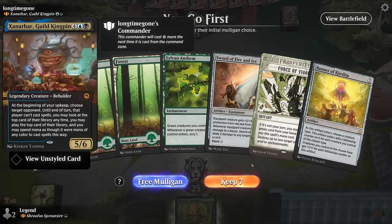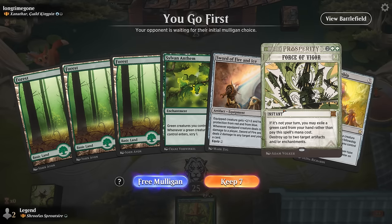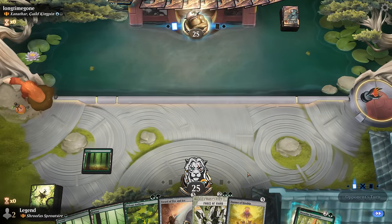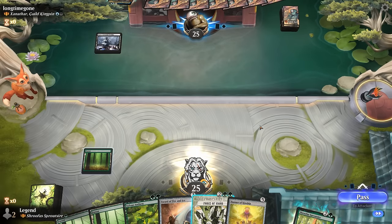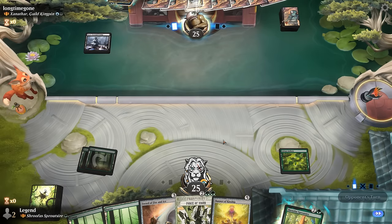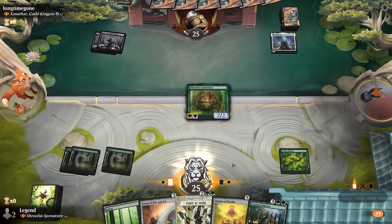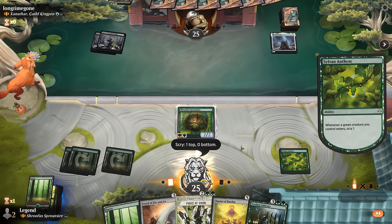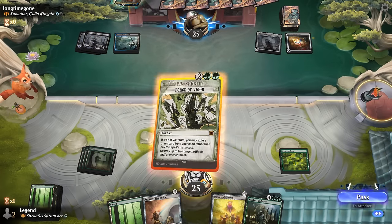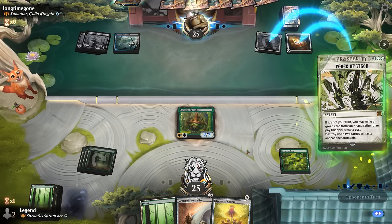Game four: we're on the play facing Zenathar, a Guild Kingpin — blue-black, a controlling deck. Our hand has Force of Vigor to blow up artifacts, Sword of Fire and Ice with relevant protection, and Sylvan Anthem to pump creatures while digging for lands. Getting Shrufus to survive will be the challenge. The opponent plays an Ironcrag — we still run it out. We wait until our opponent deploys another artifact, then Force of Vigor to destroy both. Our opponent could have a counterspell though.